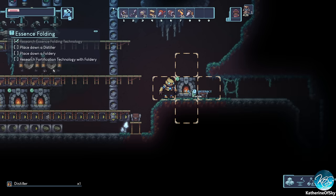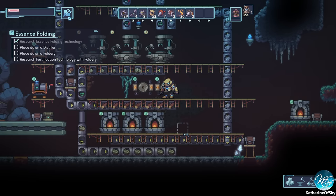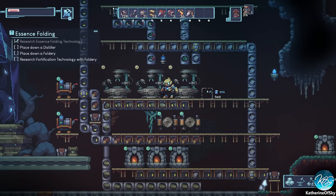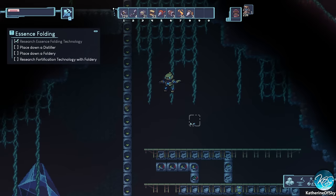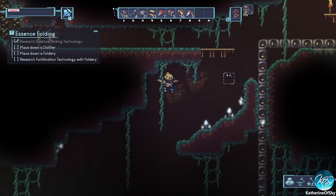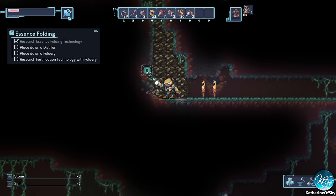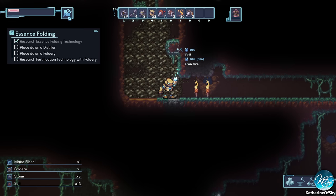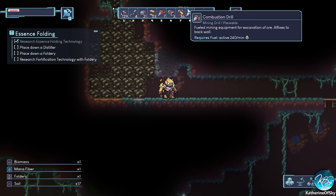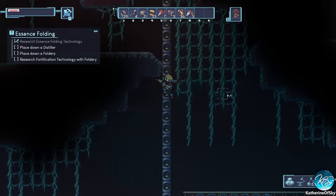We need a lot more iron for all the next things. We're going as fast as we can, which is great. But iron is probably not going to hold out much longer — 230 left. We need to investigate getting more iron. This patch is actually huge — look at that. We do have some combustion drills here but I'm not going to set that up yet.